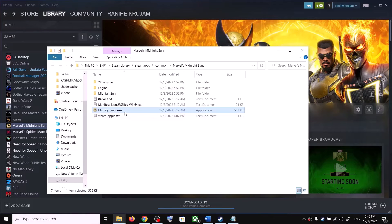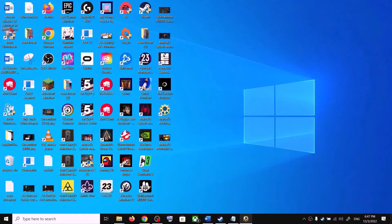Now use this exe file — you can see MidnightSuns.exe. Make a double click and launch the game from here. You can see the game is launching without the 2K launcher. It's launching without the launcher, so let me close this.